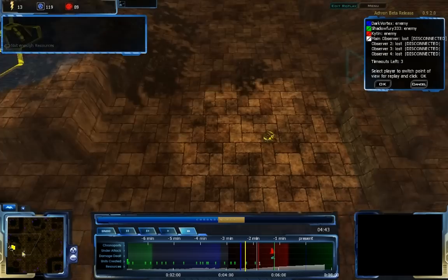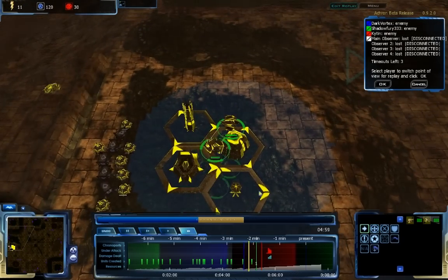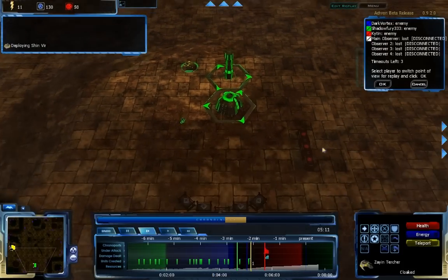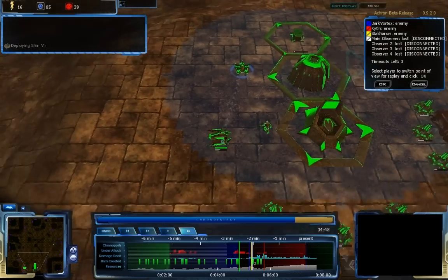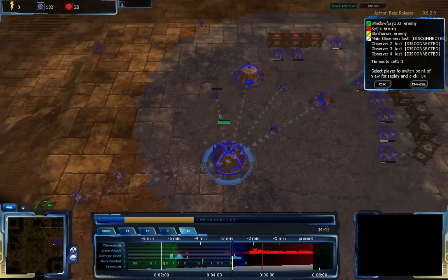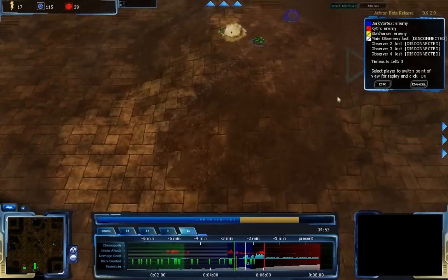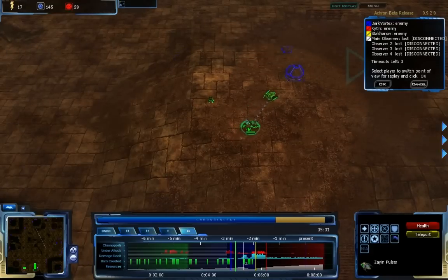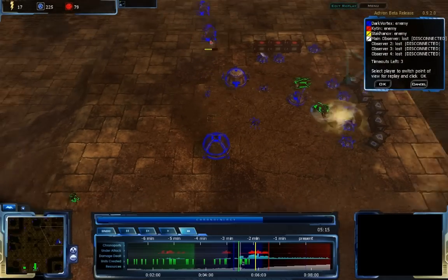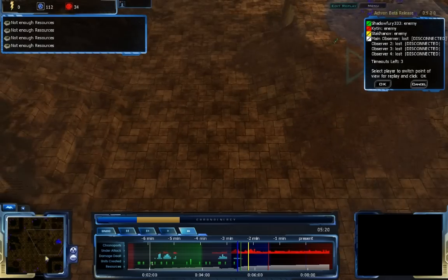Kitan is continuing to turtle up. About half a minute down, he has decided to send a Zion Turcher around to my base. He's going to find out that I'm quite advanced, and I wouldn't be surprised if he starts attacking me very quickly. I'm more worried about trying to destroy Dark Vortex's base. Dark Vortex has now built Firepots to hold off the attack — my teleporter units have come in, but the Firepots have been built and managed to completely hold off my attack. Dark Vortex successfully held off.